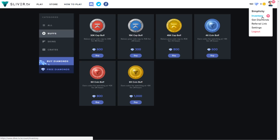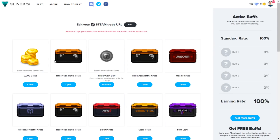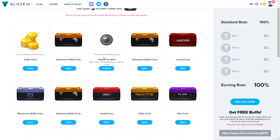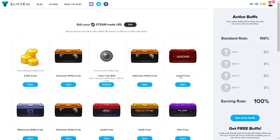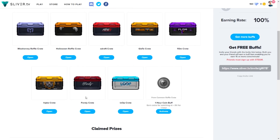Now I'm going to show you their inventory system. These are the crates they hooked me up with. I got this one from a crate myself — an hour coin buff — and they have a bunch of streamer crates, Halloween raffle crates, and everything like that. I'm going to open them up and let's see if we can get a skin.